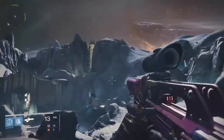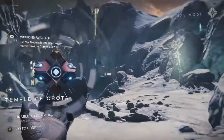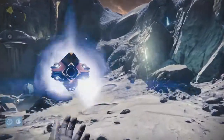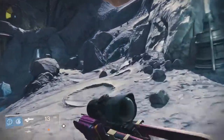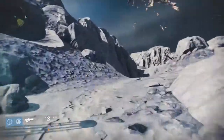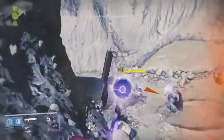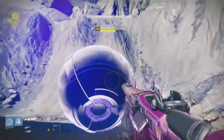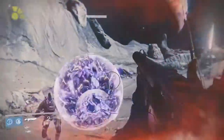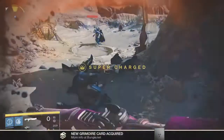We're almost done, guys. The first Moon location is near the Temple of Crota. There is a hidden path sort of to the right — head up and you need to kill the High Servitor at the top of this path. There are a couple of captains up here, but in the back is the High Servitor. Kill it for your grimoire — and there you have it.